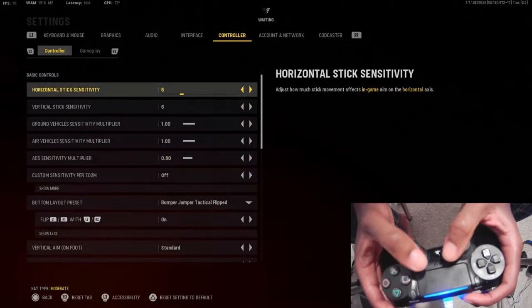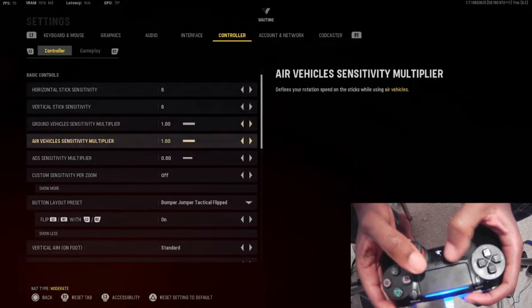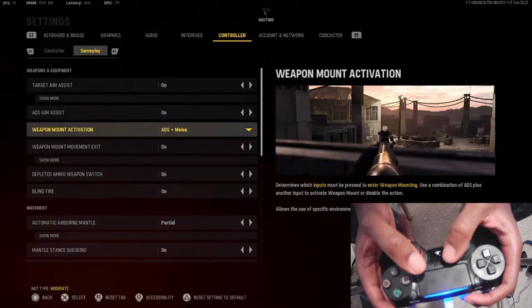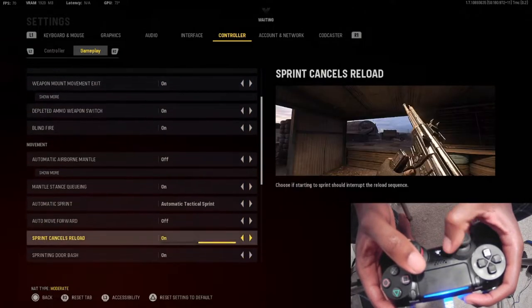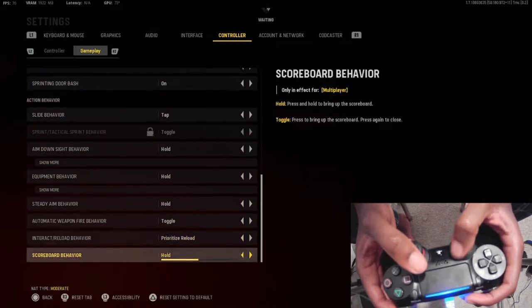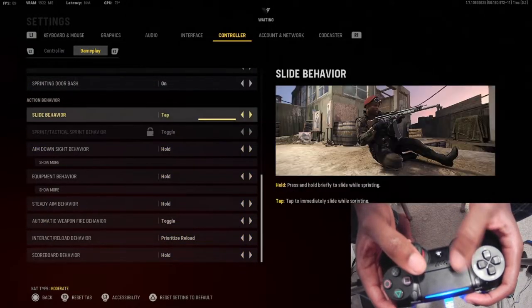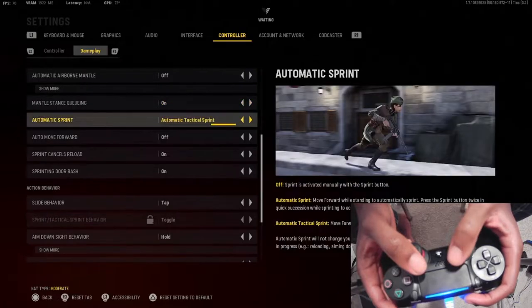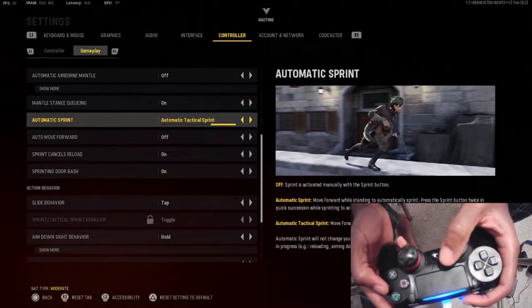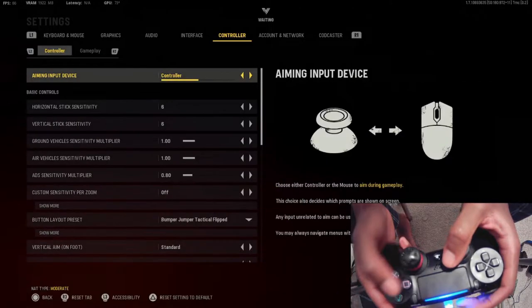For some of my other settings: I play on 6.6 sensitivity and 8 ADS sensitivity. You're going to want to go to Gameplay and make sure you have Tap to Slide on. Personally I'm using Automatic Tactical Sprint - it just makes it easier for you to do movement and stuff.